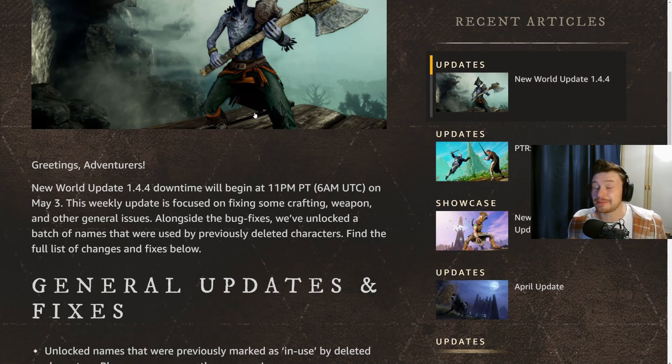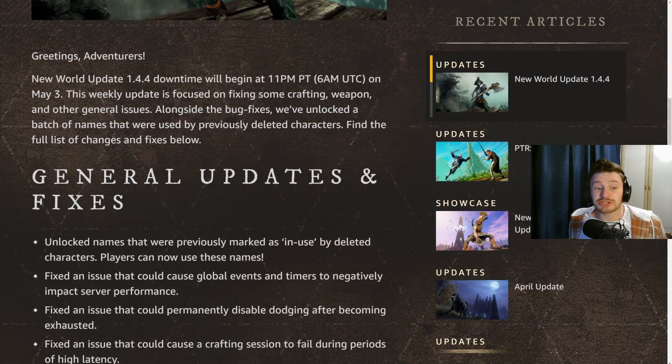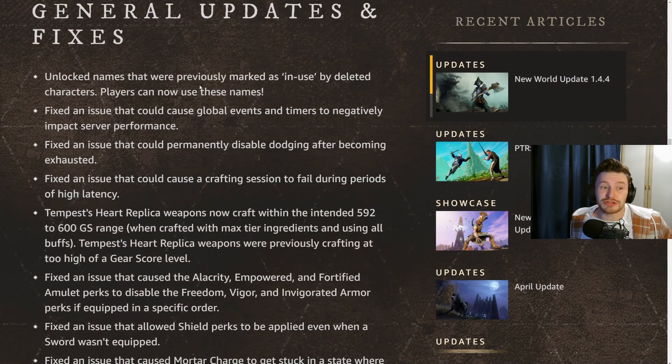That last bit is actually pretty cool. If we scroll down here, the first change on the list is: unlocked names that were previously marked as in use by deleted characters — players can now use these names. So if your name was taken, or maybe you want to get an OG name — some of those short three or four letter names like 'dog' or 'cat' — this is your chance to go after them.